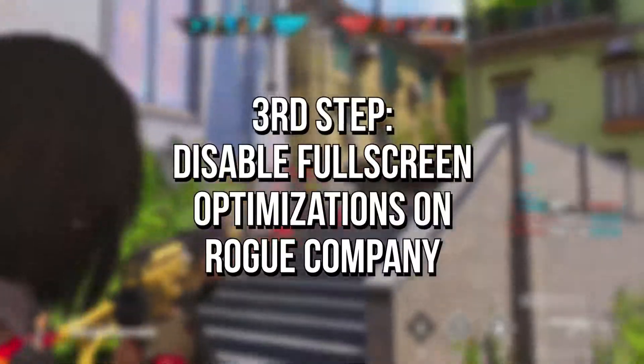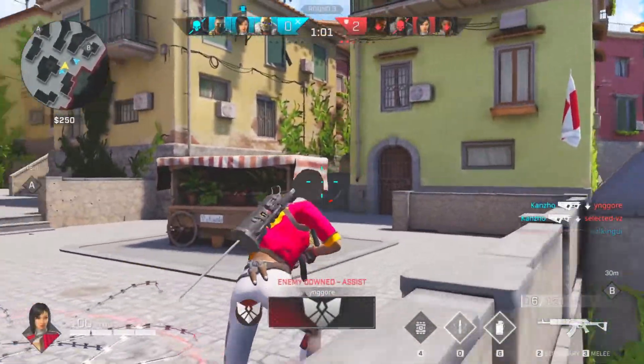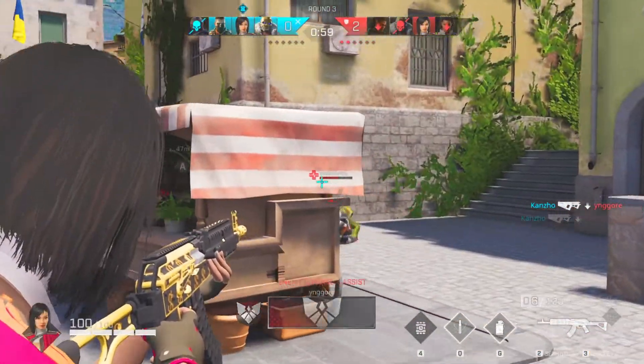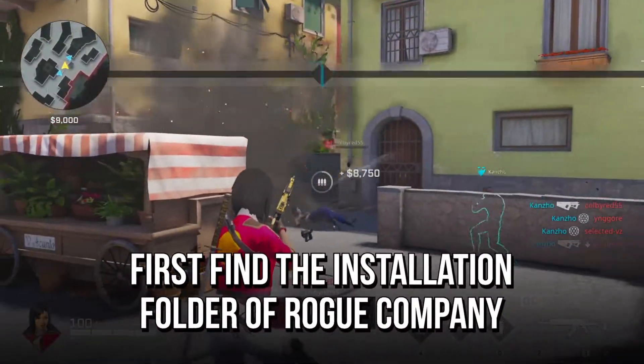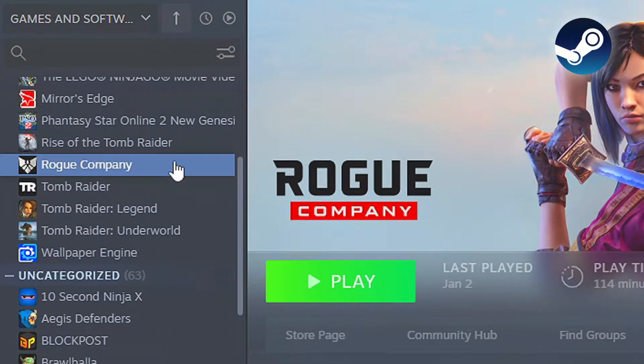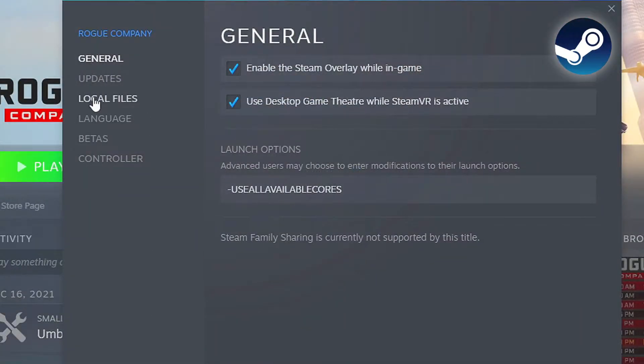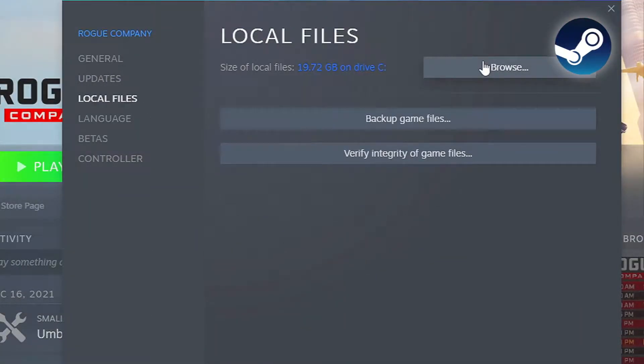In the third step, you will disable the full screen optimizations on Rogue Company, because that feature may cause FPS drops. First, you must find the installation folder of Rogue Company. If you play Rogue Company on Steam, open your library. Now right-click on Rogue Company, and then select Properties. After that, select the section Local Files, and then click on Browse.